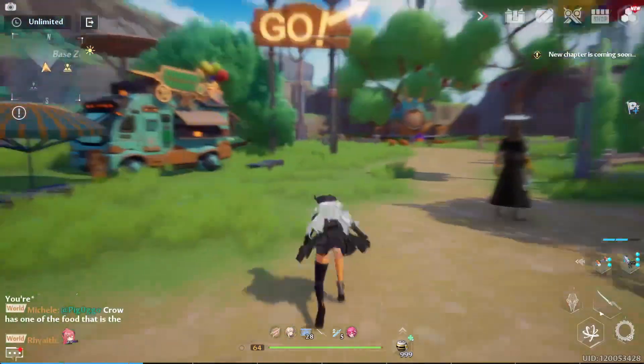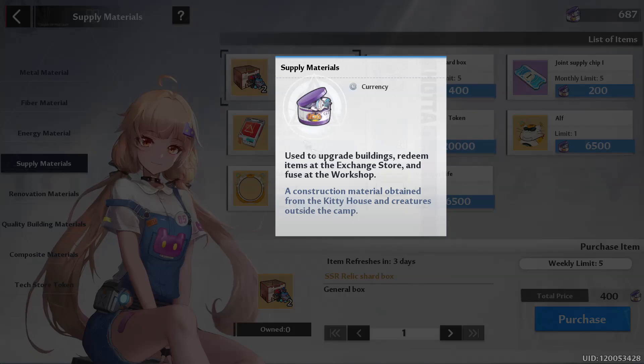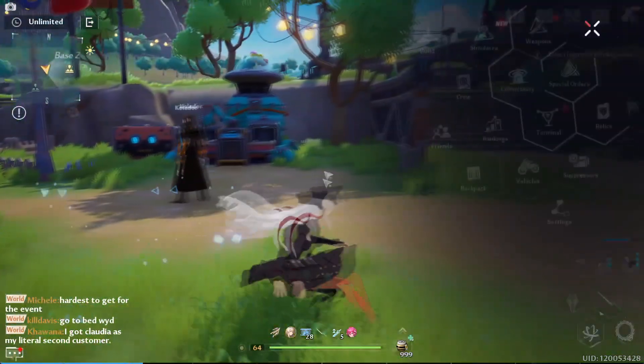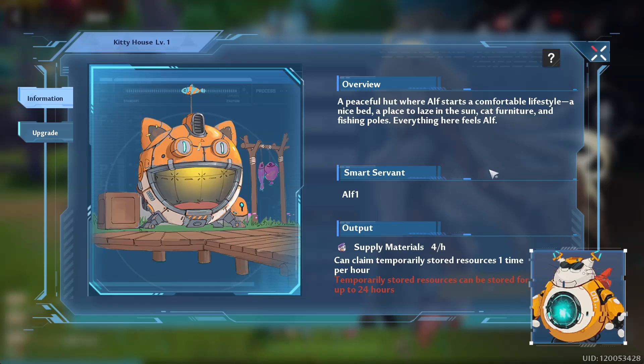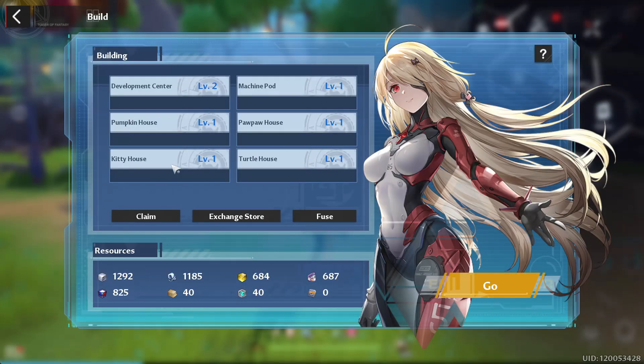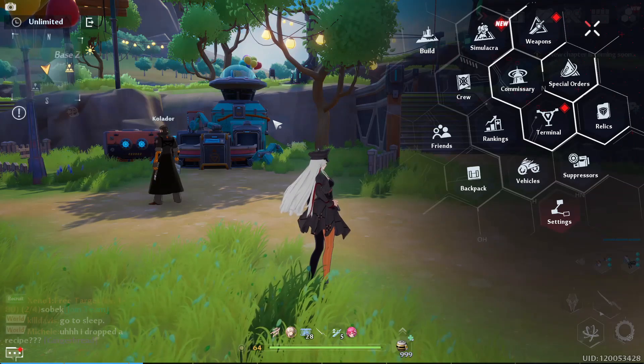You can also prioritize whatever you need from the shop. Based on what you see here, you want to look at what each building gives you. The kitty house gives you a specific resource, so maxing out the kitty house first is your first priority. The pawpaw house is the second priority. The kitty house not only gives you the Crow matrix — which is better than the Samir matrix late game because you'll always crit — but it also lets you get the SSR and SR relic shards.